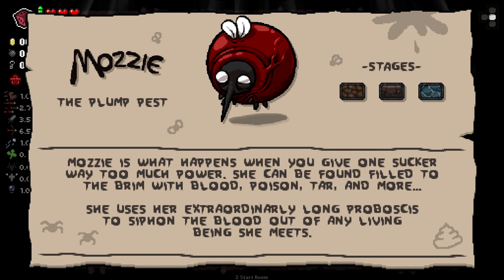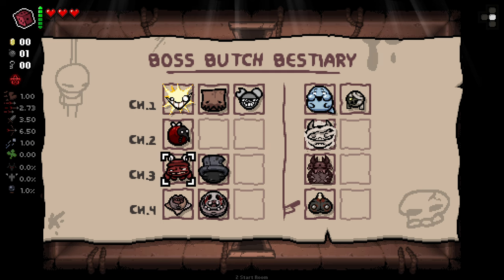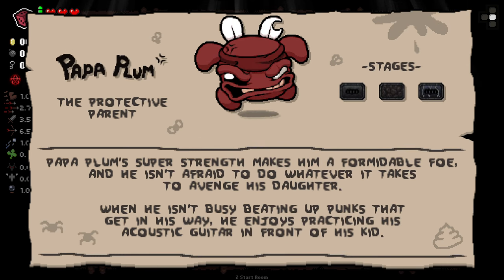The Fecal Fighter — Scatman's bowels produce a seemingly endless supply of dangerous poop boulders which he learned to weaponize against his foes. If you ever have the displeasure of being stuck alone in a room with him, prepare to be info-dumped about why toilet paper and mummification is the future of fashion. And we've got Mozzie, the plump pest — Mozzie is what happens when you give one sucker way too much power. She can be found filled to the brim with blood, poison, tar, and more. She uses an extraordinarily long proboscis to siphon the blood out of any living being she meets. Dust Devil's probably my favourite design-wise — the deadly whirlwind. Dust Devil is a restless demon manifested from the ashes of fallen monsters, slowly growing over the course of hundreds of years with no end in sight. Her ash is the source of her power and she won't hesitate to turn you into fuel. And Papa Plum, the protective parent — Papa Plum's super strength makes him a formidable foe and he isn't too afraid to do whatever it takes to avenge his daughter. When he isn't busy beating up punks getting in his way, he enjoys practising his acoustic guitar in front of his kid.